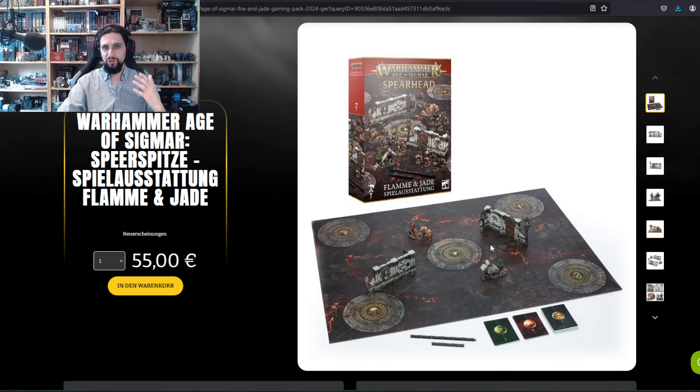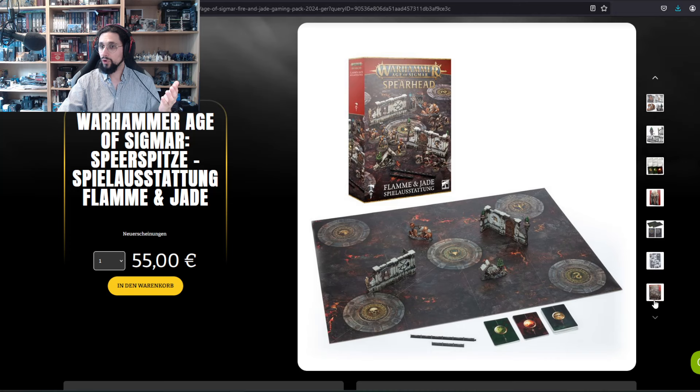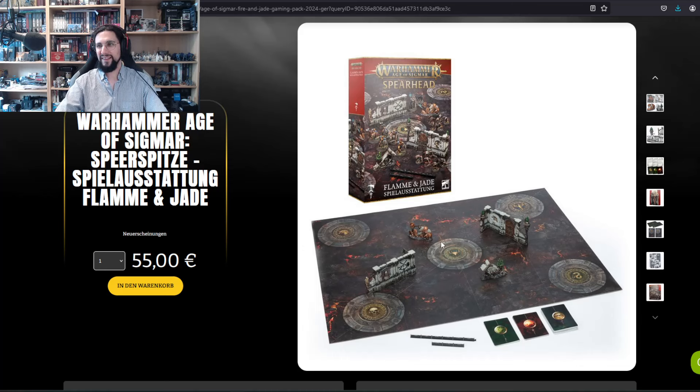Then there's this one I really like — there are no models in here, but you get a little piece of terrain, the cards, the range ruler, and — I forgot the word — the board. The Fire and Jade book content is basically a free download on the web page right now, so you don't really need that. But you do get the very well-made cardboard board. Keep this one in mind at 55 euros or your regional equivalent.